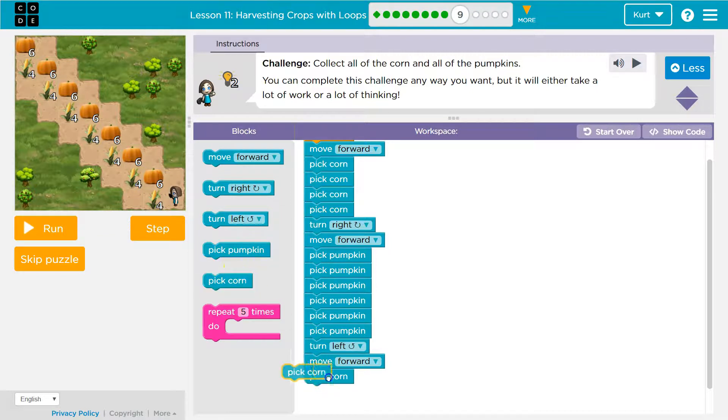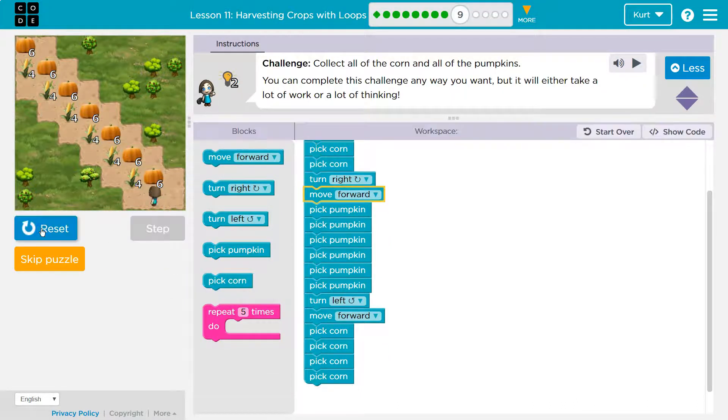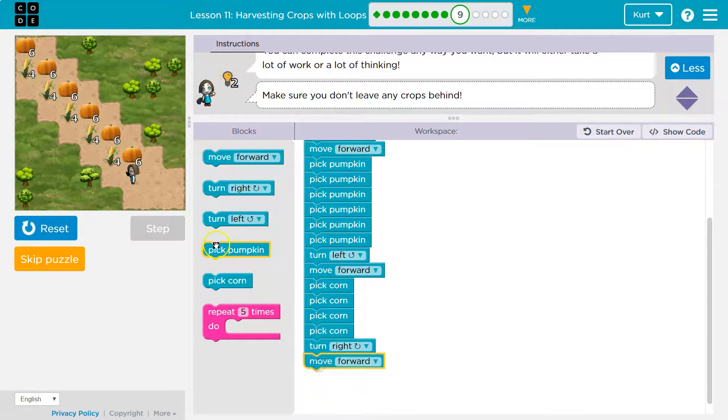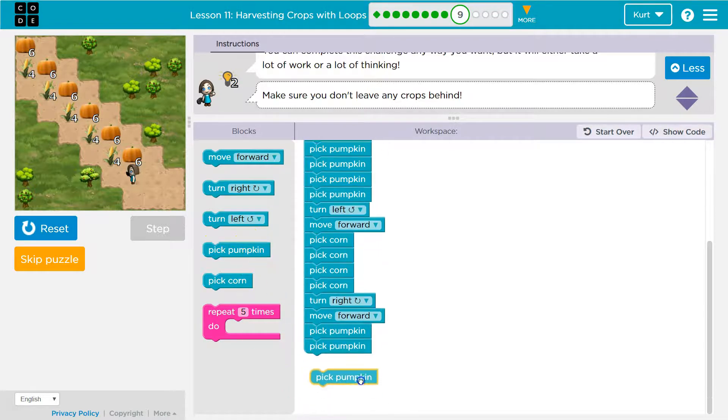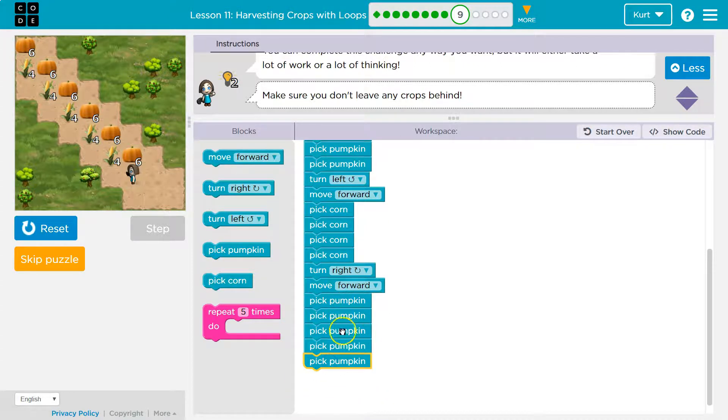Pick, pick, pick, pick — four corn. Let's just test this out. It already looks like a bunch, but we're going to make it easier. How is she carrying all of this? Like, where are we holding a billion pumpkins and corn? She's going to injure herself.